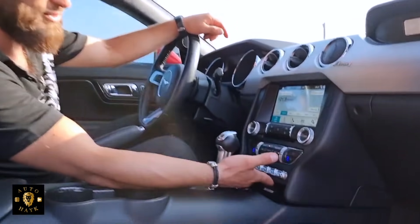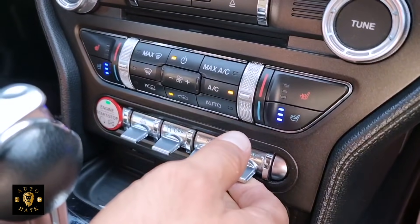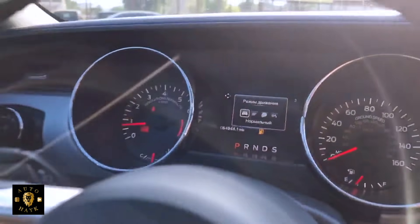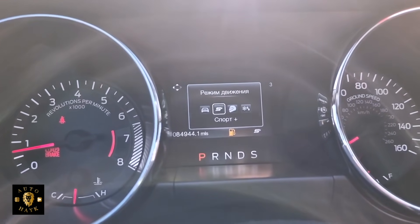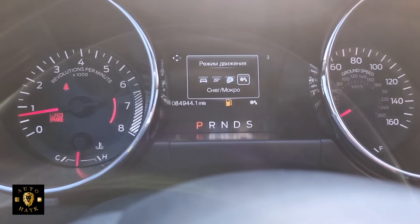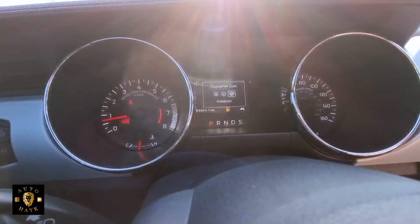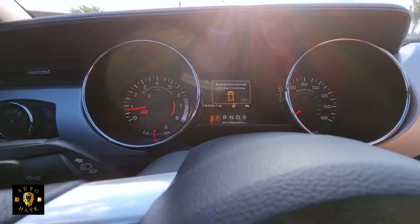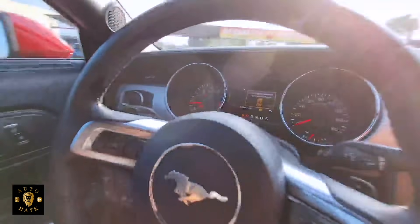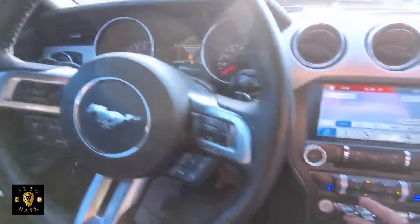Далее, посмотрите на вот эти кнопочки — начнем с тех, которые напоминают самолет. Режим движения: нормальный, далее спорт, спорт плюс, гоночная трасса, снег/мокро. Далее — ощущение руля: нормальное, спорт, комфорт. Далее, друзья — это стабилизация, отключаем/включаем. Аварийка.